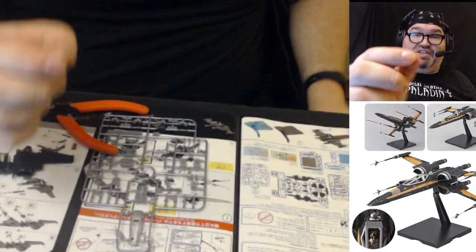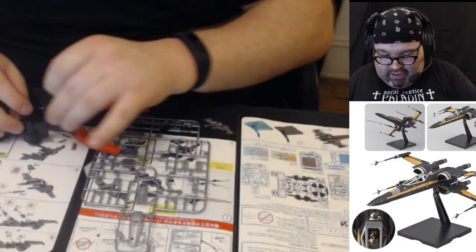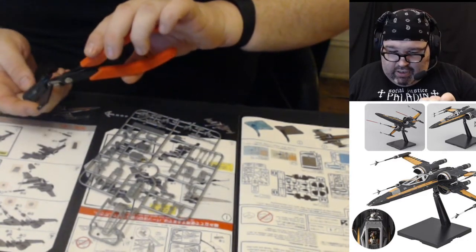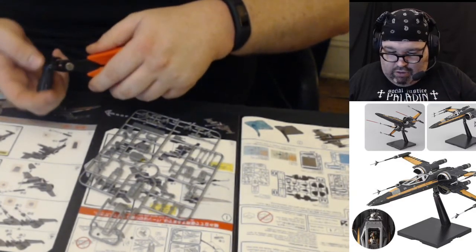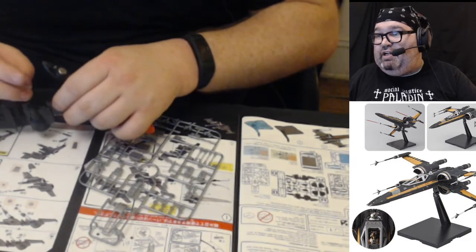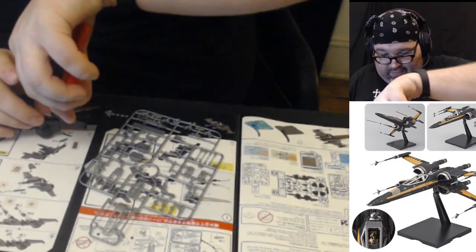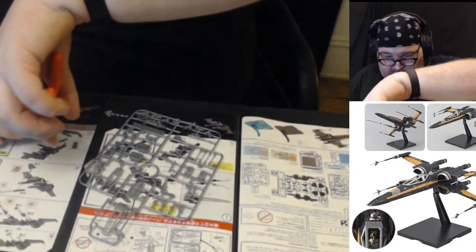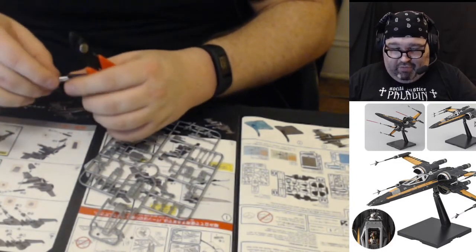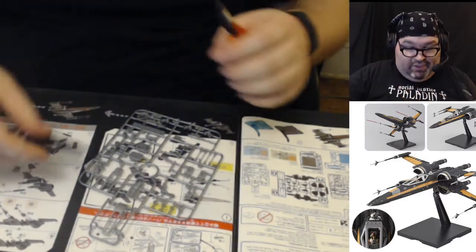These are very tiny pieces for what's supposed to be an easy kit. I'm going to use my snipper clips as a guide to kind of guide them in. Doing a gingerbread build is a really fun, cool idea I'm definitely going to look into around Christmas. I don't know if I'll bring my whole setup to South Carolina, but my kit is mobile so I could do it.